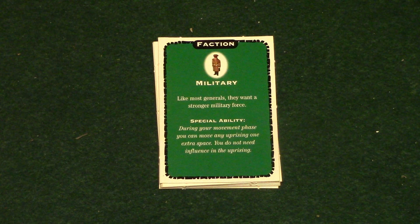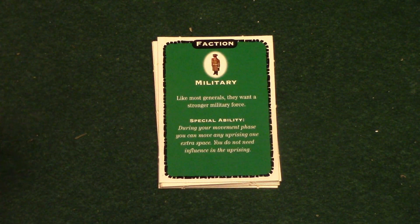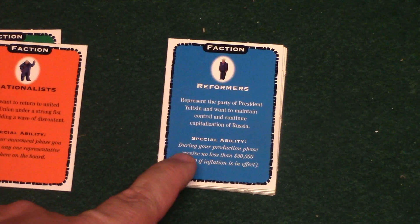Here are the different faction cards in the game and all of them have a special ability. The Military's special ability is that they can move any uprising one extra space during their movement phase. The Nationalists during their movement phase can move any one representative anywhere on the board - so they don't just have to move themselves, they can move anybody anywhere.